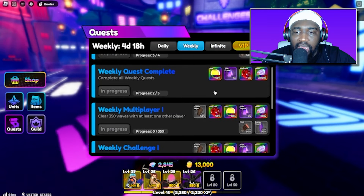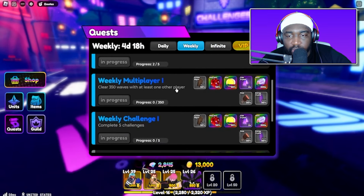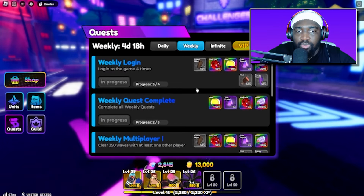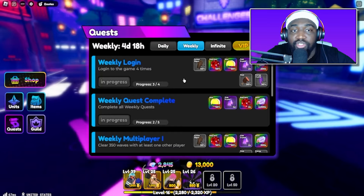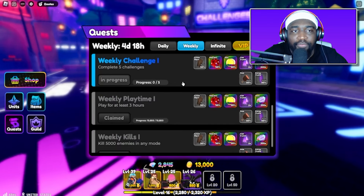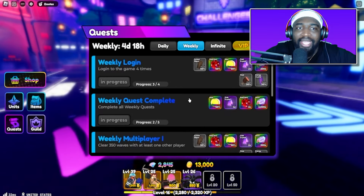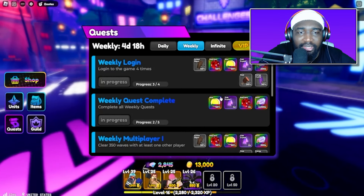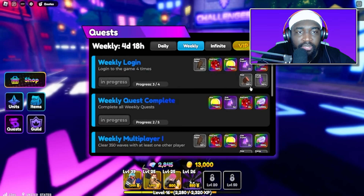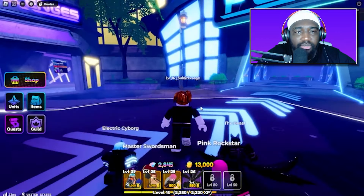I don't know what to do — do we have any Risky Dice? I guess we just keep grinding story with the same boring team. Let's at least check our quests. We need to summon two units, complete one challenge, do dailies, and for weekly: play with one other player, top in a public server for 350 waves, and complete five challenges.